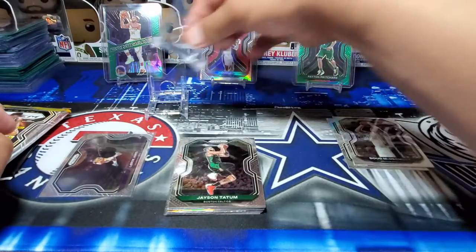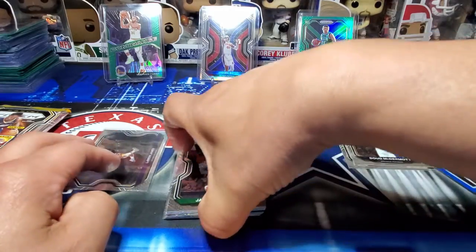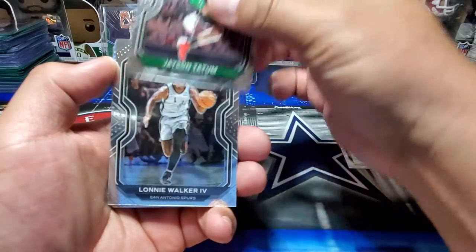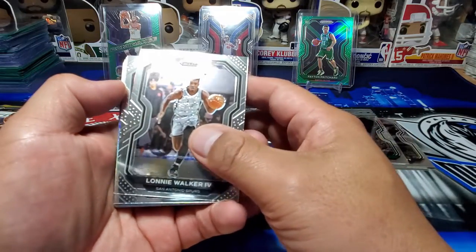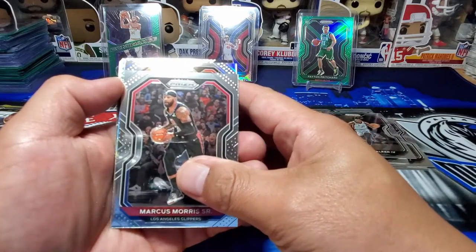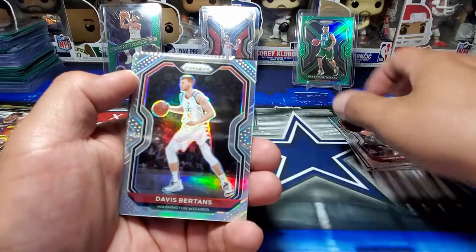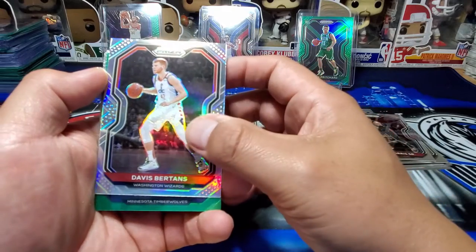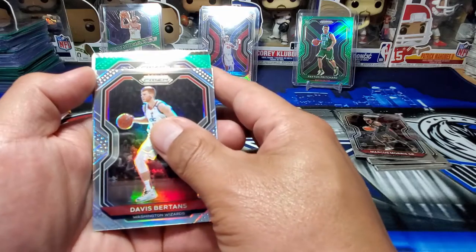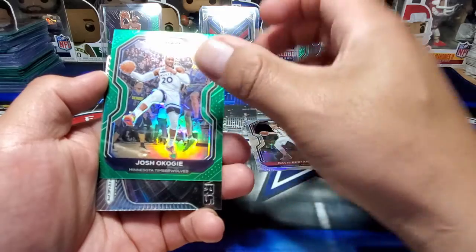So there's my first LeBron out of Prism with the Kobe tribute. Then we've got a Jason Tatum. Lenny Walker. Marcus Morris — this is our silver here. Not a rookie, it's going to be Davis Bertans. So not the best name that you're wanting on a silver. Minnesota Timberwolves on the green — can we get the rookie card? And it's a Josh Okoji, so kind of underwhelming there.